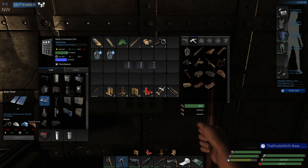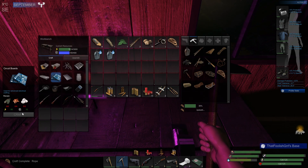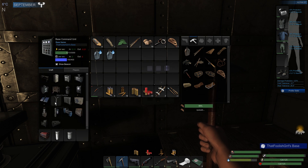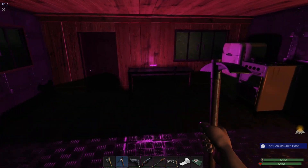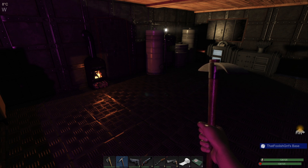We need circuit boards — I didn't even think about that, we need three circuit boards. Yeah, we're not going to have enough to do this tonight. We need circuits — so we need six circuit boards total, might as well just make that. We'll get the stuff going in the morning. On that note, I wish you guys a good afternoon, good evening wherever you are — I'll see you in the next episode, take care!